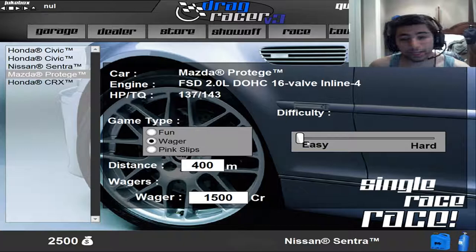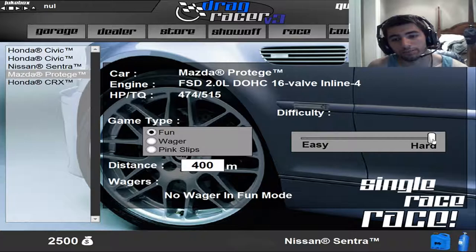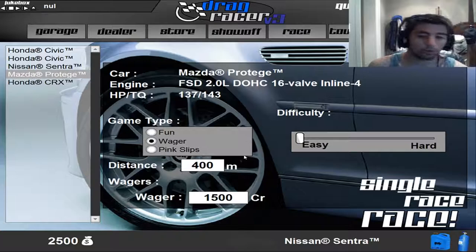Always make sure when you're playing this game to put the difficulty down to easy - because look, this is for pink slips. So fully on hard is for pink slips. If you ever want to do a pink slip, do 'for fun' first and put it up to hard, and then race - try it - and then if you destroy them or win, then go for the pink slip.